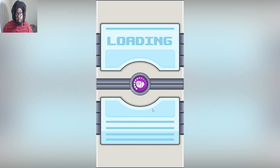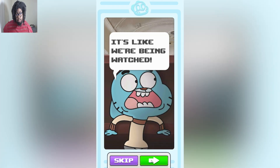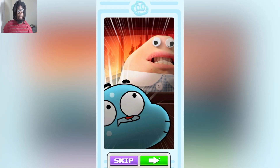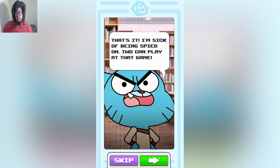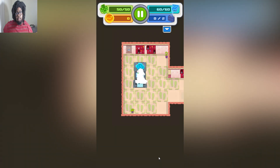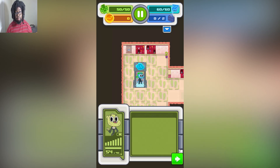Loading. Oh, that sounds bad. The tutorial begins: 'Listen up, Agent Gumball. Time to learn the basics. Tap on a tile to move. You can only move within the green square, so plan ahead. Once you've made your move, your turn ends and nearby enemy agents can take their turn.'